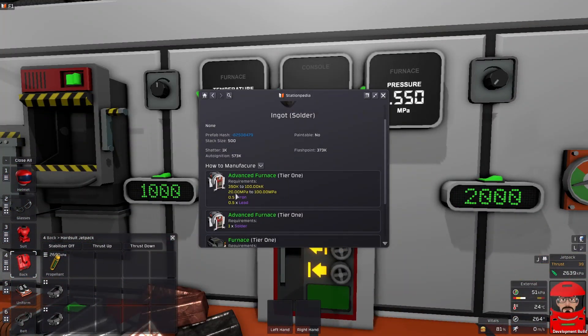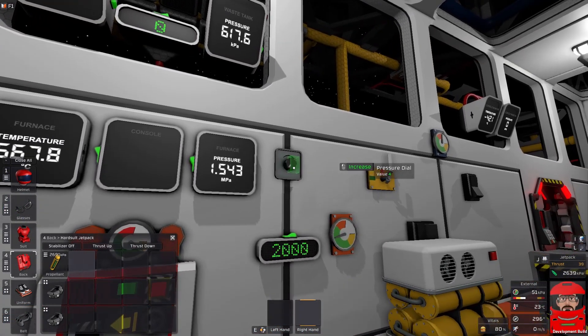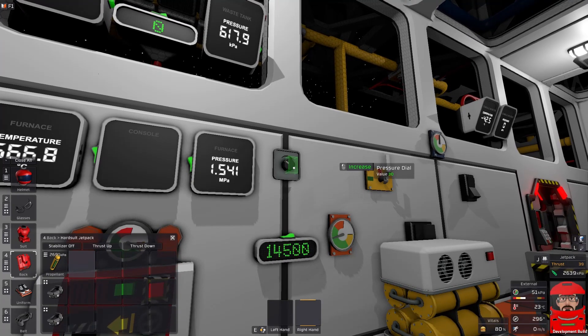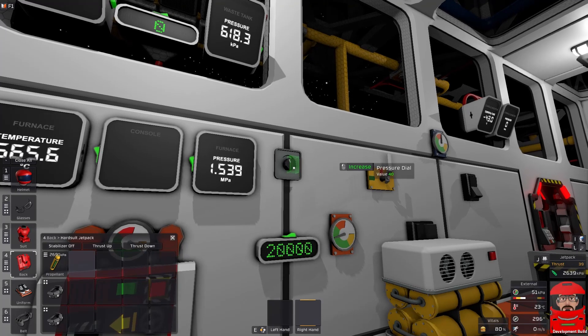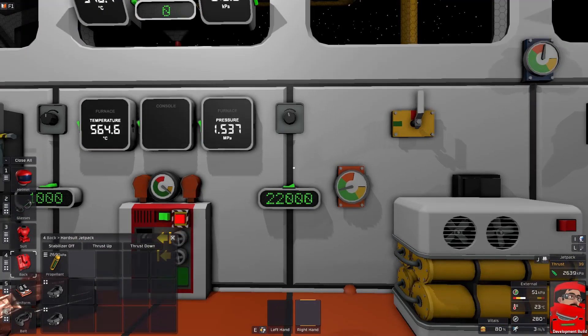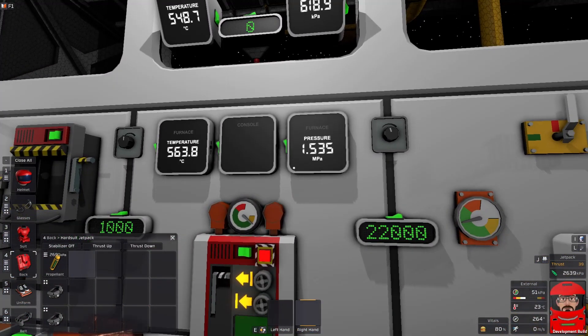Now solder has been bumped up — it is 20 megapascals. Huge temperature range, low temperature, but it must be 20 megapascals or above, so this has got a lot harder to make. We need to turn up our pressure. As we do this, you might find it just melting what you need for the ingredients, and it might not be enough to get it to 20 megapascals. We'll go above it — we've got plenty of space. It's currently got 1 megapascal in there, so we're first going to have to build up a bit of pressure.